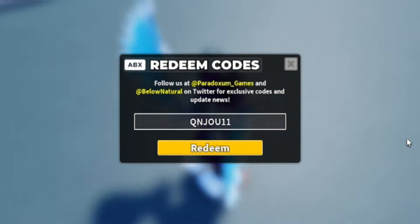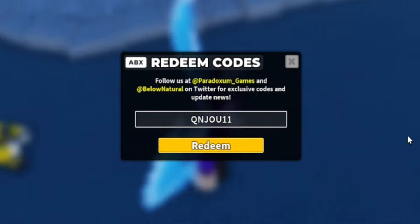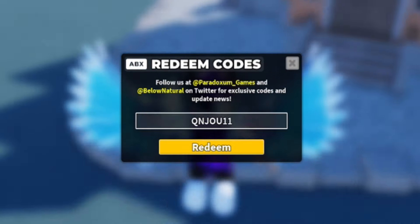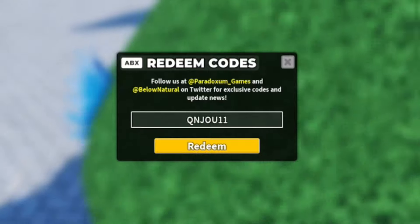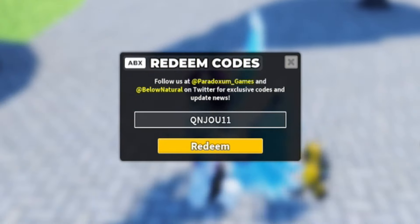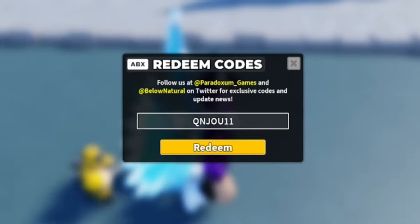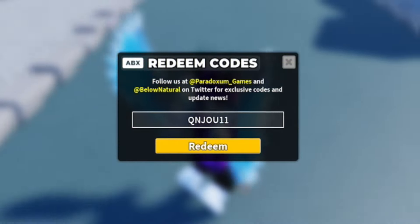Next, the code is QNJU11 — Q-N-J-U-1-1. Let me know what is your best unit right now inside Tile Defense Simulator. I personally don't have very many good units, but let me know your best or favorite unit. Redeem QNJU11 and that will give you a Premium Skin, which is pretty cool.